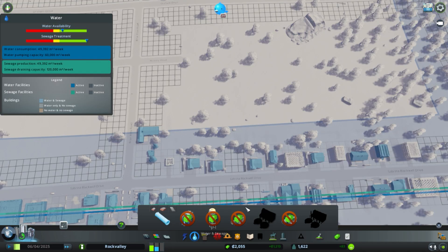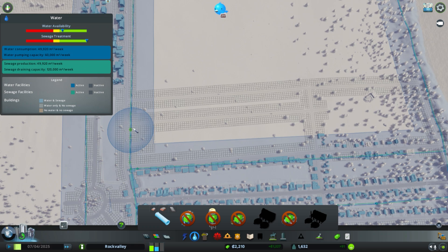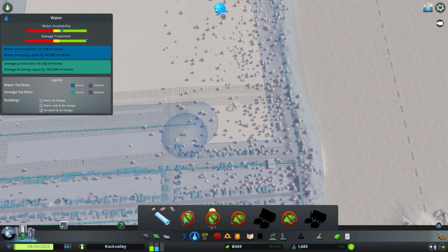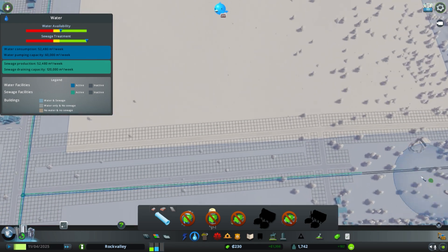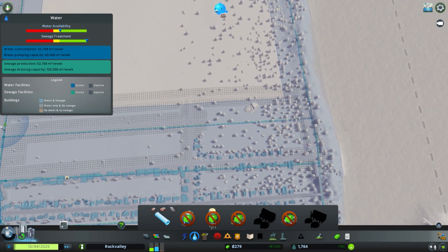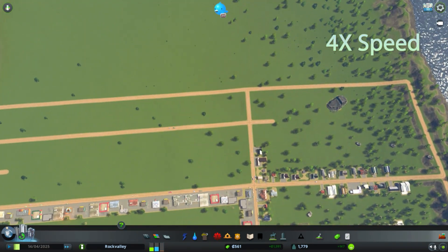Let's make sure we have water coverage. I'll come up here to our plumbing and go across. You don't need to overlap by much. The pipe is expensive, so I just used up most of my funds for that little bit of pipe. Let's see if I can connect this — almost, got it. I like to connect them at both ends, but when I'm running out of money I may not do that. This city needs a little time to catch up on our funding.